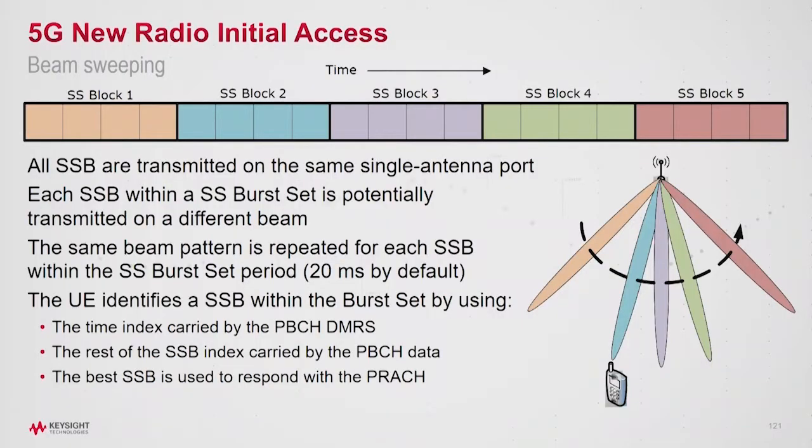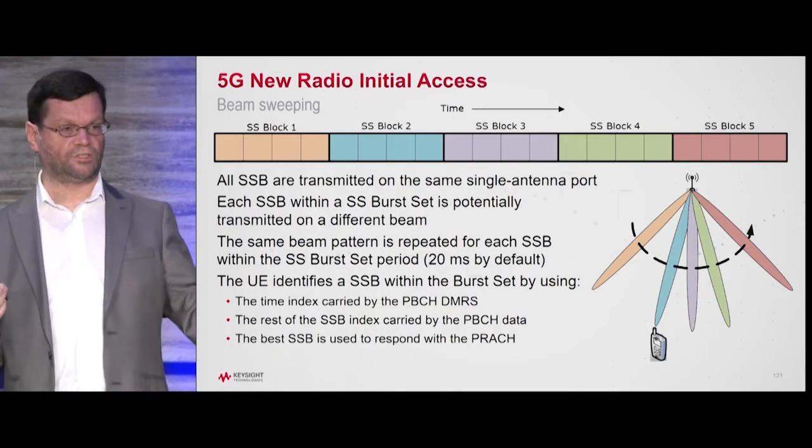So the process would look a bit like this. The base station would go through this sequence and transmit in all these different directions. The mobile would listen to what was out there, figure out what's the best signal, and then communicate back on that signal at the appropriate timing advance.